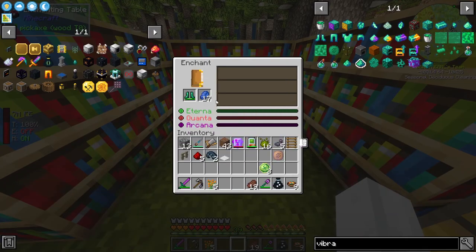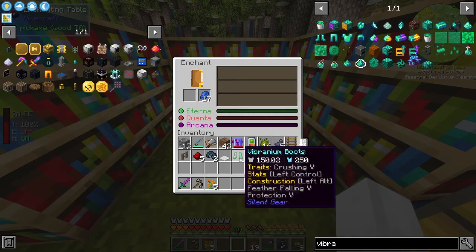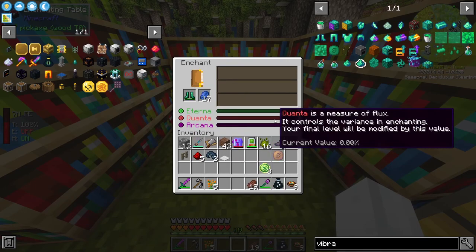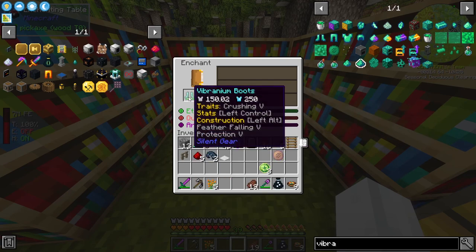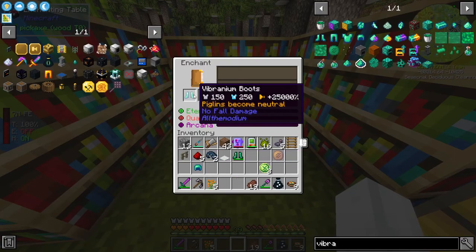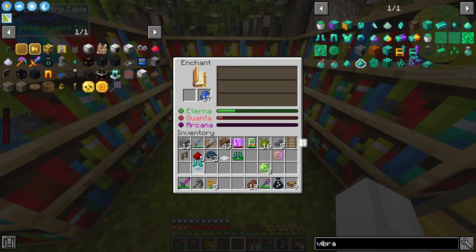The focus for this episode isn't just making these boots and enchanting them - apparently we can't enchant them. Also, the server - I've got to make sure it doesn't restart because you do lose the item if it restarts. These are Silent Gear boots - I'm so dumb, I apologize.